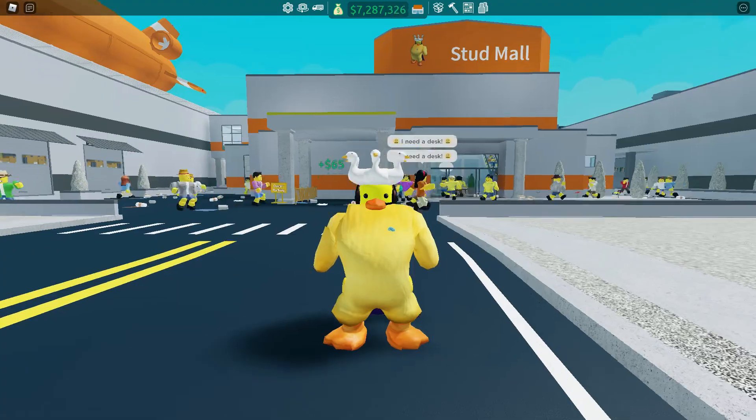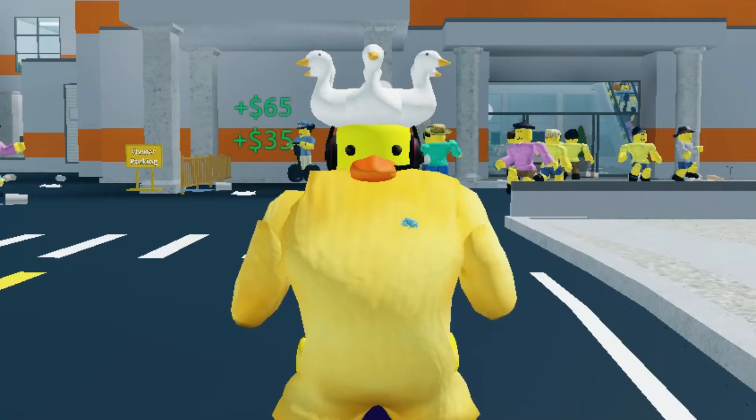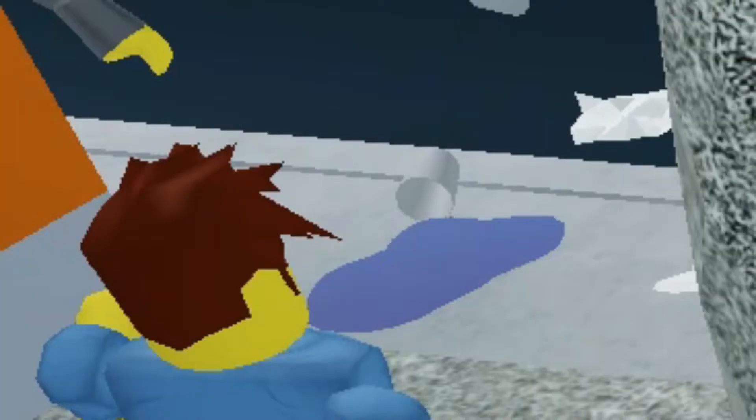Right off the bat, there are new trash models such as broken bottles, cracked open cans, papers, and containers that have spilled on the ground.